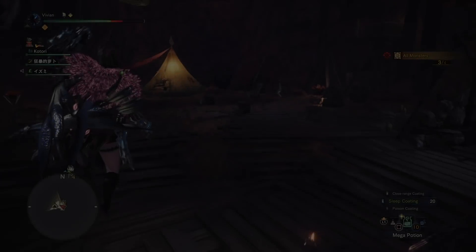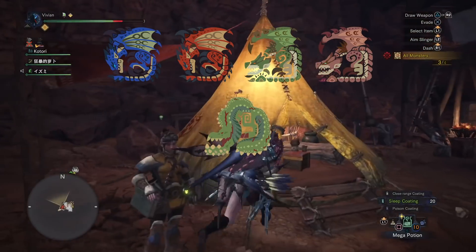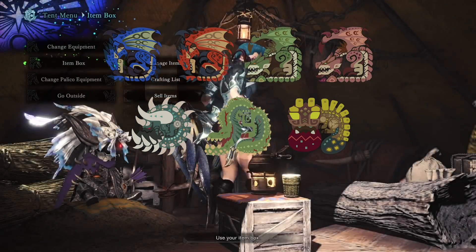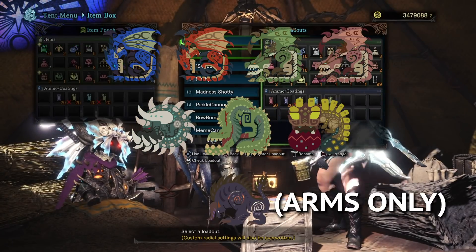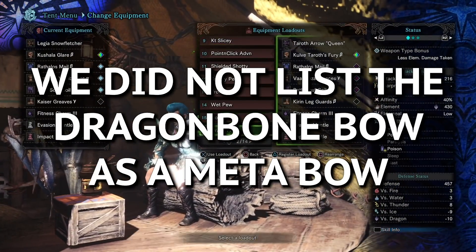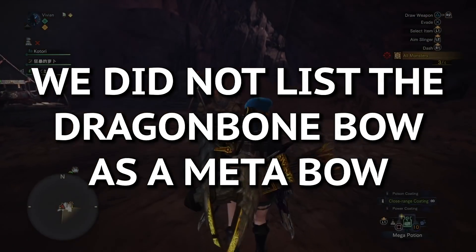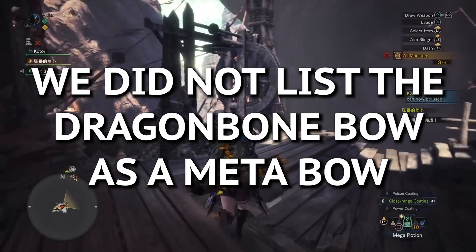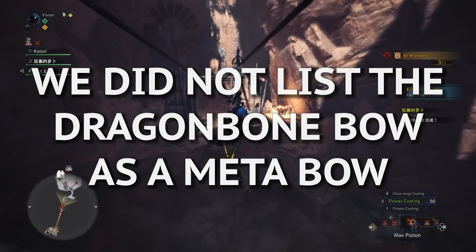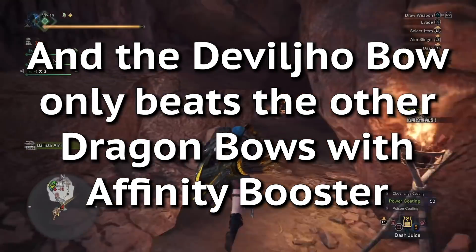The monsters you want to use dragon bow against are both varieties of Rathalos and Rathian, Deviljho, Radobaan, and Uragaan if you can't use water. Also dragon is the best against Behemoth's arms if you do not want to draw enmity by aiming at his head. We did not list the dragon bone bow, because without a power coating we view it as situational at best — most monsters will die before you run out of power coating, and you can always restock. As for Deviljho, the dragon bone bow only beats the other dragon bows if you use affinity booster, which is even more situational.